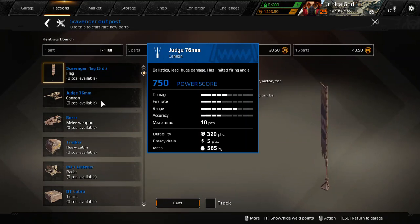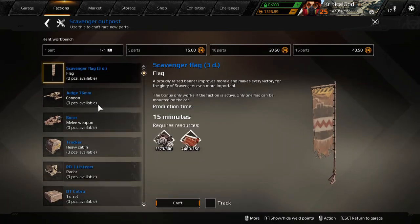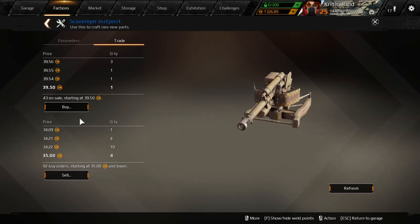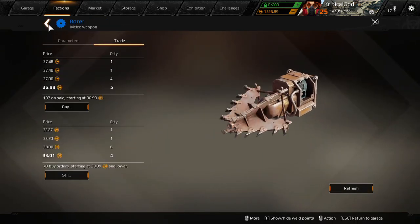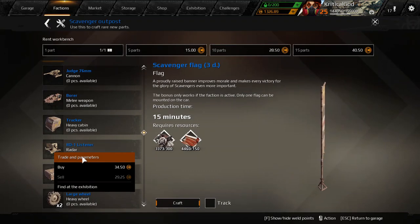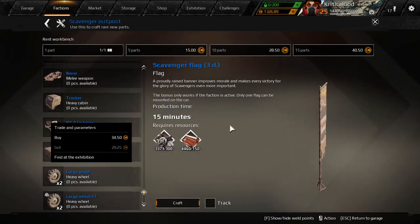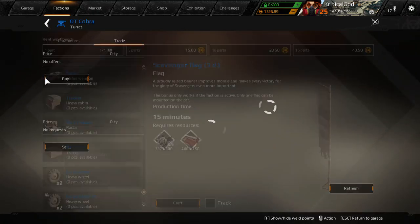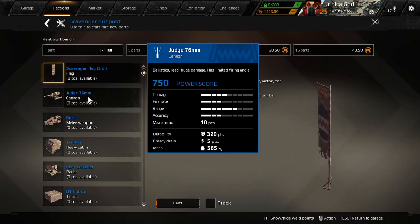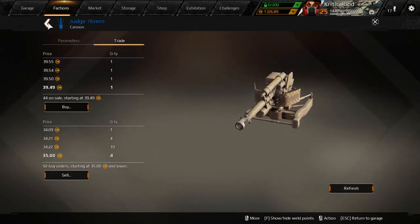It's not a lot but it's something. What I do first is check the price of each of the blue parts — 39.50, 36.99, 36. I usually check from here but sometimes I click trade-in parameters because it doesn't always show the correct information. So at 33 coins, it looks like the item I might profit most on would be the Judge, which is selling for about 39 coins.